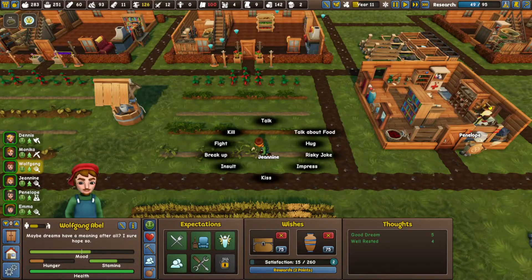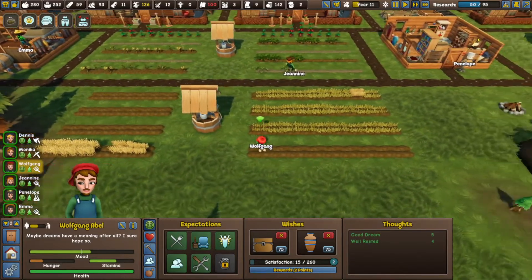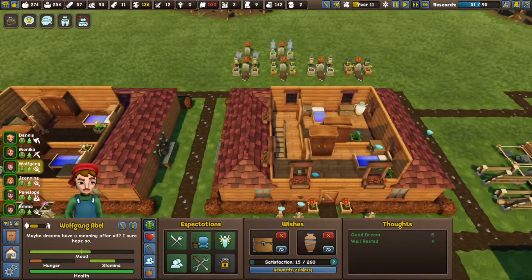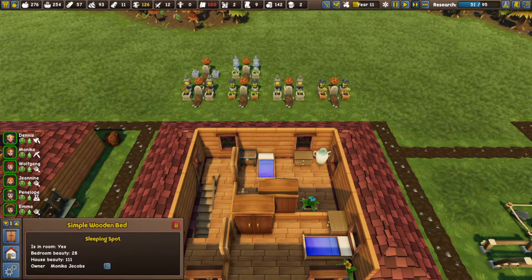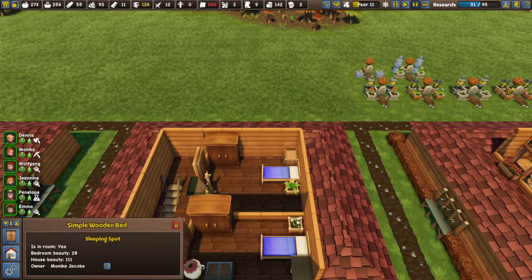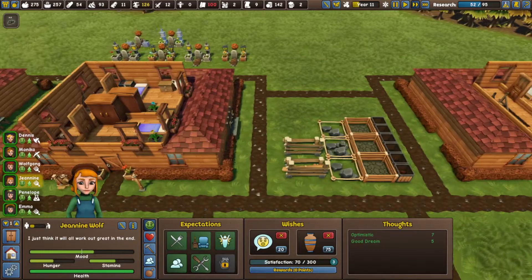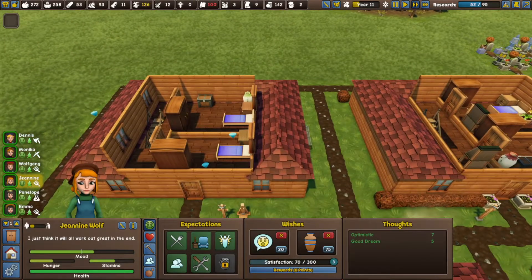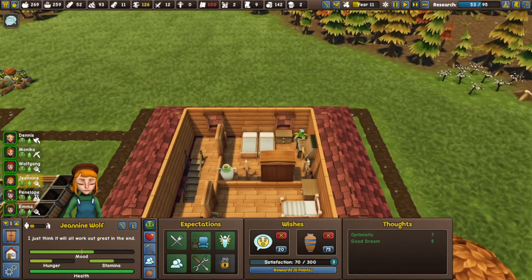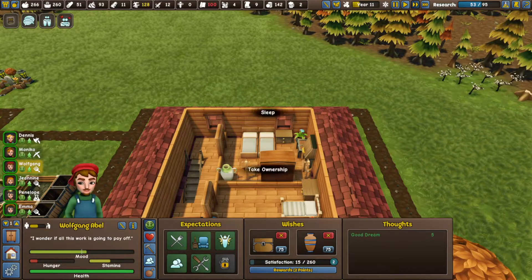Wolfgang and Janine, you could maybe have a moment here at some point. Speaking of — that's Monika's bed. Who does Janine live with? With Penelope? Well, this house is just waiting for them — we'll have them move here.